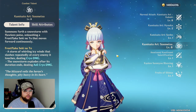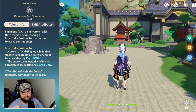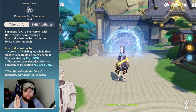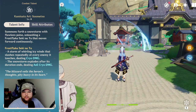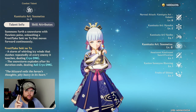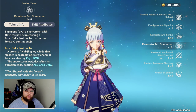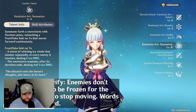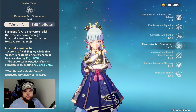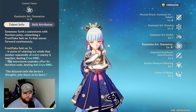Next, we have Kamisato Art Soumetsu — arguably the most important talent in her kit. Using her burst, she spawns a giant Cryo blizzard that moves in a straight line towards enemies. That means it is dependent on your positioning to get the maximum benefit out of it, but it will kind of stick to enemies. It won't move through enemies if they are frozen usually, but it does have some inconsistencies — sometimes small enemies like Hilichurls and stuff will seep through and not get hit by it.